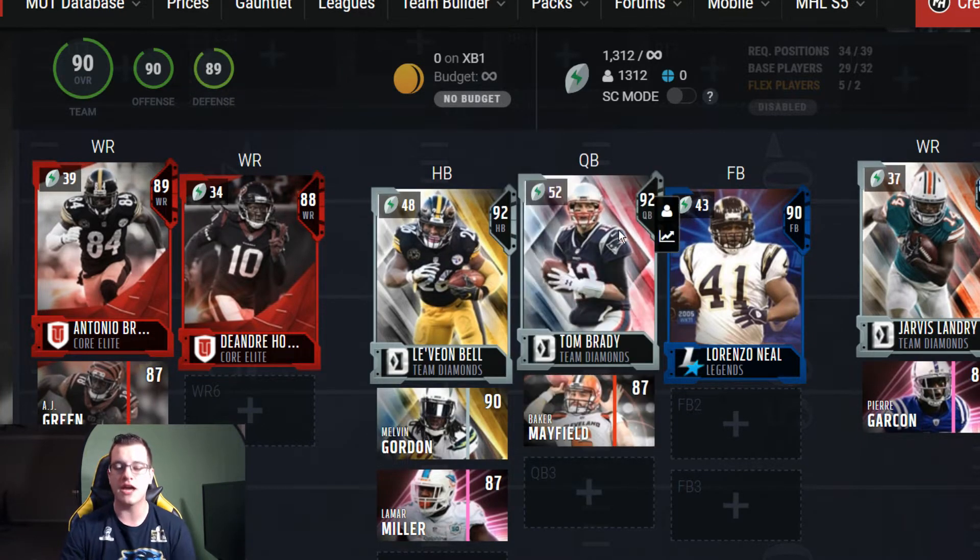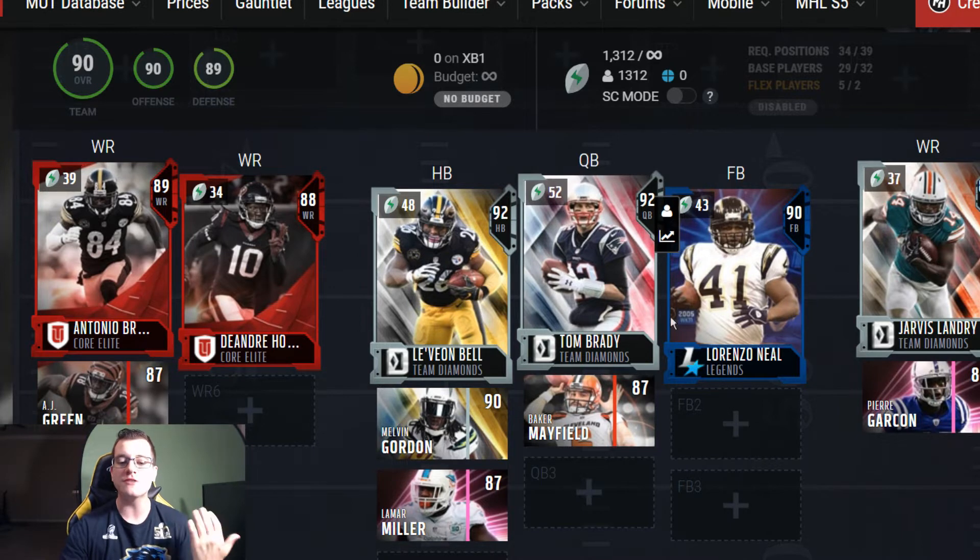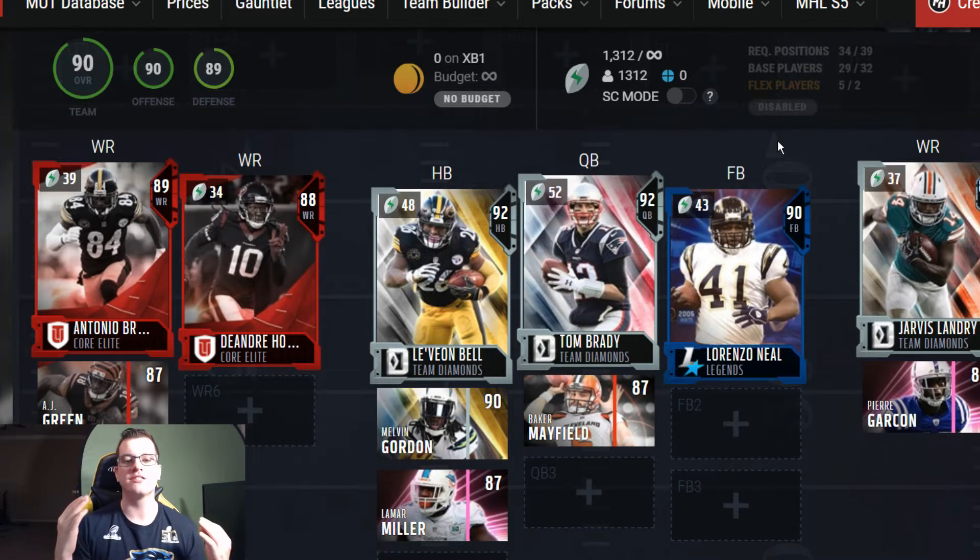At quarterback, take your pick, because you have team diamond Tom Brady, and technically number two would be Tom Brady again at 88 overall, but then there's Baker Mayfield — the gauntlet version. Comparing to Matthew Stafford and Aaron Rodgers, Baker may actually be the better option because he's mobile and he can throw. At fullback you have another San Diego Charger in Lorenzo Neal — he's probably the best fullback in the game day one, if not the best.